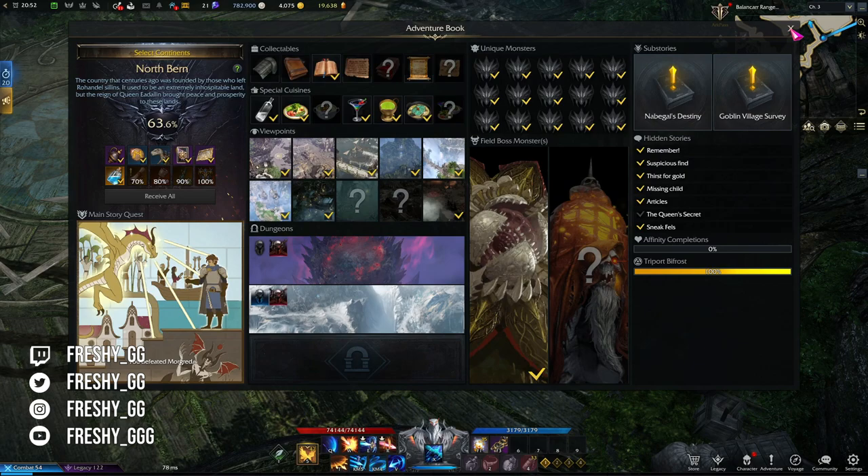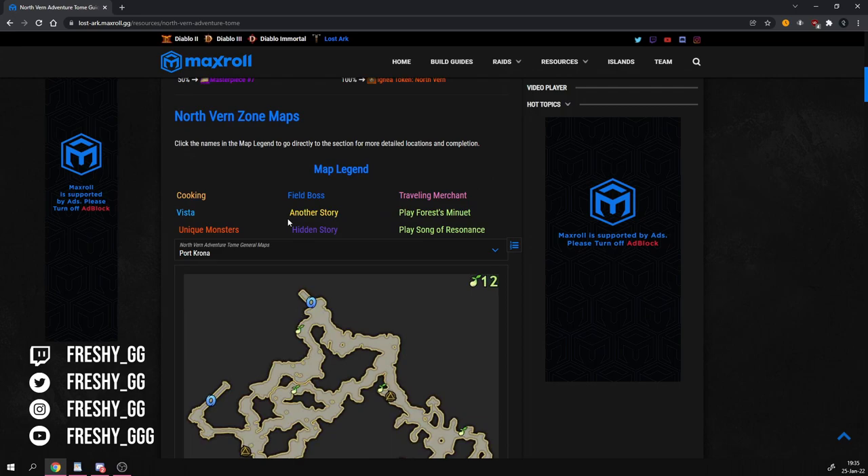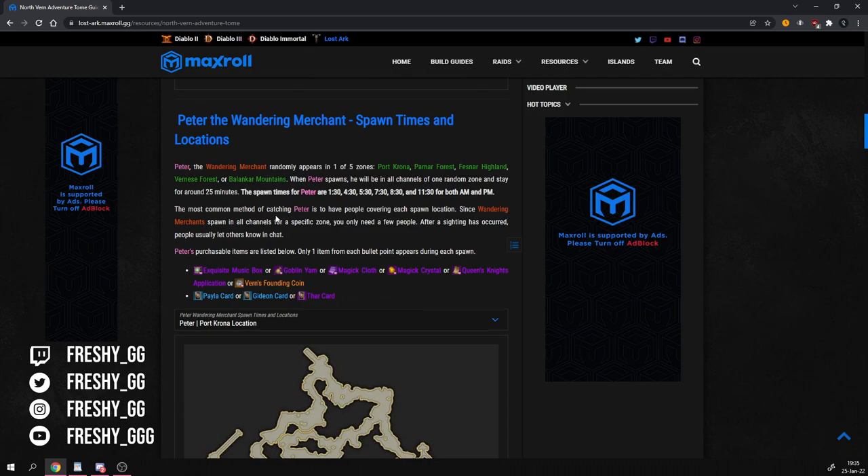To make completing all the items in Adventure Book easy, I strongly recommend you check out the Maxroll website, as they have a guide on literally everything Lost Ark related. There you will find how to complete each Adventure Book sorted by continents, find all the locations, and make life very easy while completing Adventure Book.